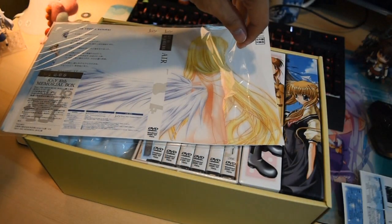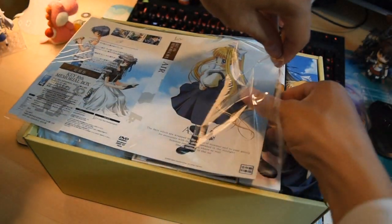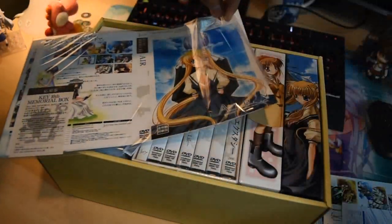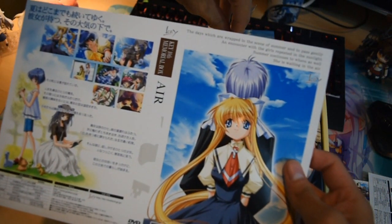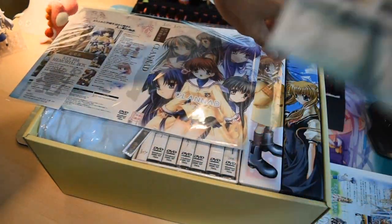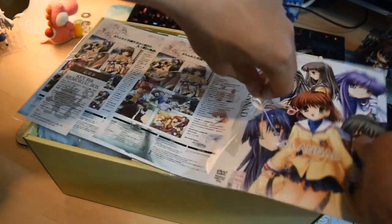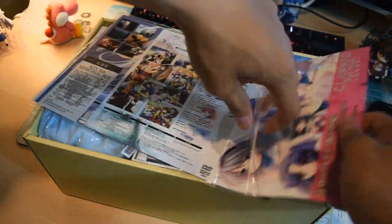Holy crap, that's Air — and there's a lot of Air ones, way more than the Kanon ones. There's the default one, another Air one, and holy crap there's so much Air covers. That's the default Clannad, a group photo which is nice.